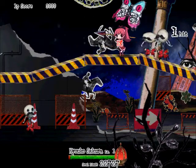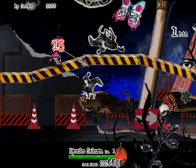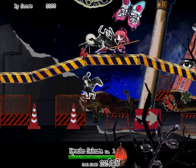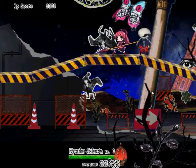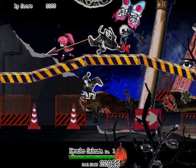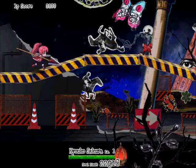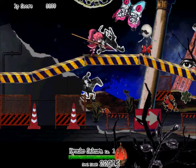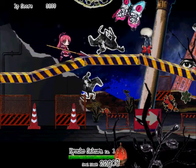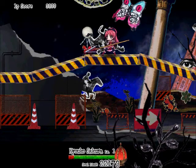Her soul limit is higher than Homura's. But she's also a close range attacker, which means she might get hit more. She has the highest soul limit of the close range attackers, but she doesn't have the highest in the game. My controls just locked up again — I seriously hate that. So that's Kyoku in a nutshell. She's good against most bosses, as all close range attackers are. I personally find close range attackers better than long range attackers, because enemies tend to come from all sides. That is Kyoku Sakura.